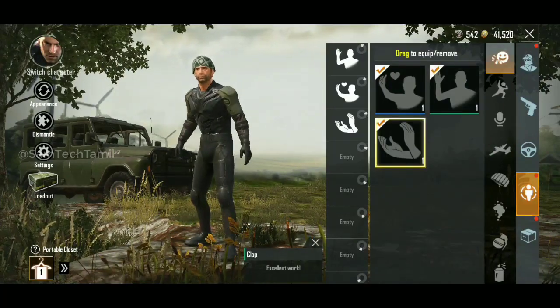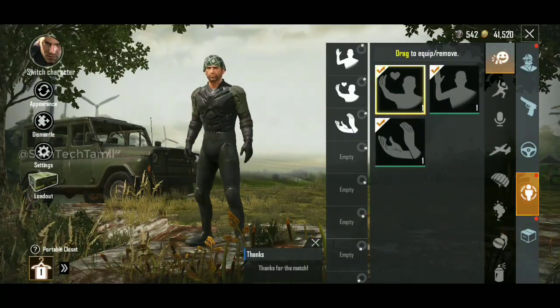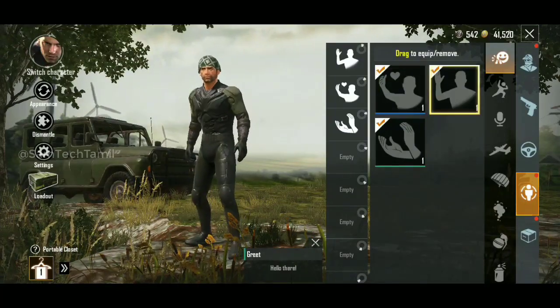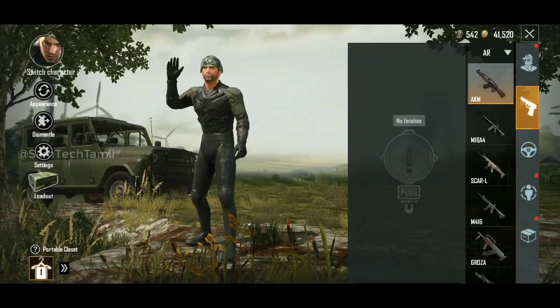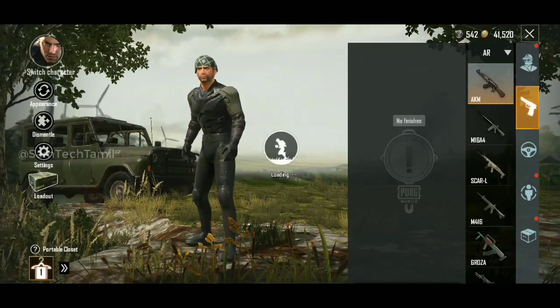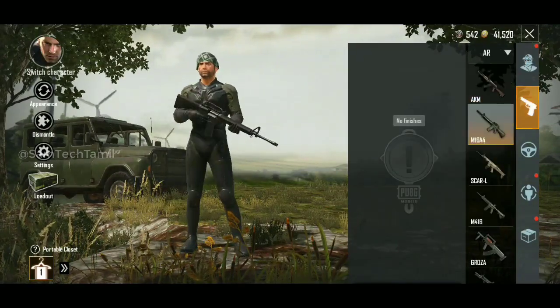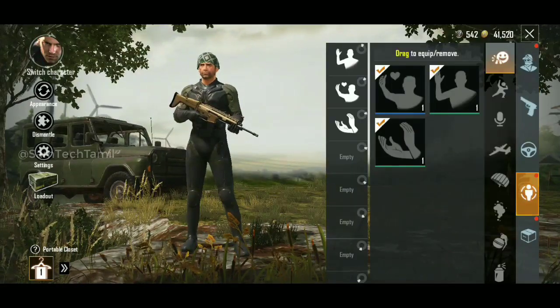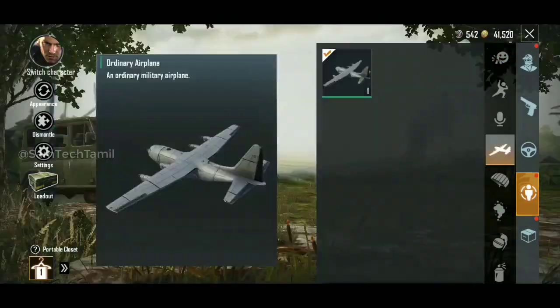You can also get 3 emotes free if you're playing a game. You can unlock all emotes. There's no diamond or any purchase option. You can also get a chest and use guns in your lobby. You can also use any coins.